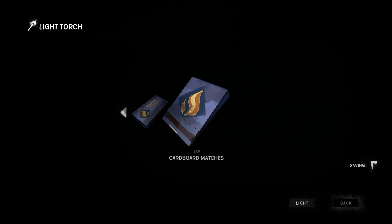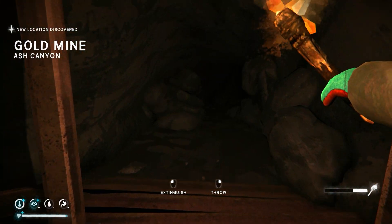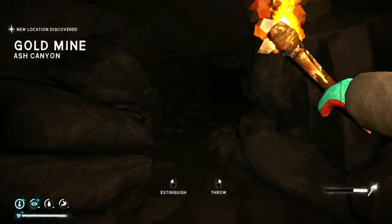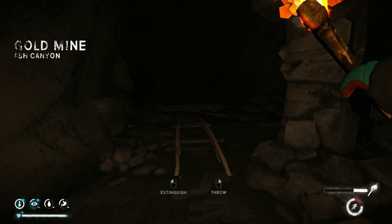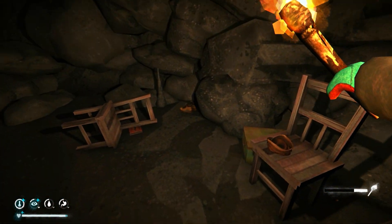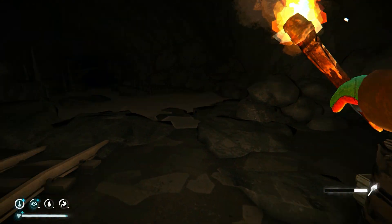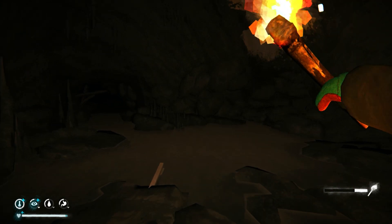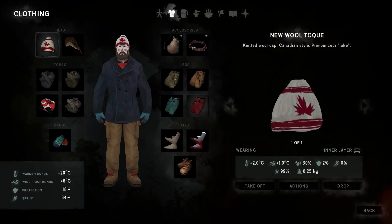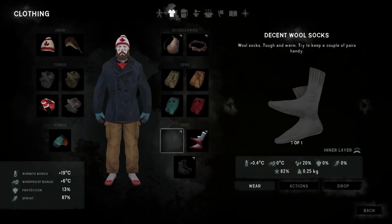So here we are at the entrance to the gold mine, and this is where we're going to find the technical backpack and the crampons. In the mine you're obviously going to need some light. There are also a few patches of freezing water, so if you want to you can take off your shoes and socks to keep them dry. There's some other loot in this cave as well, so don't forget to have a look around.